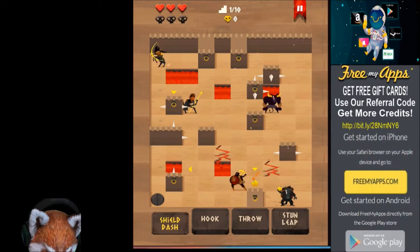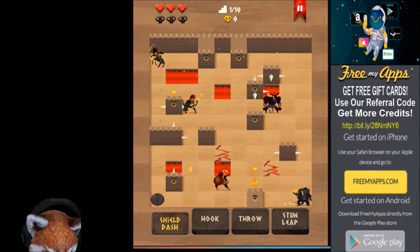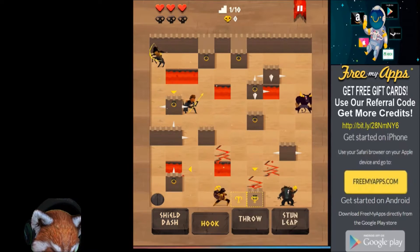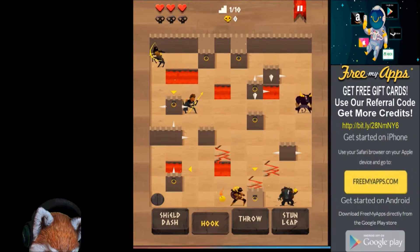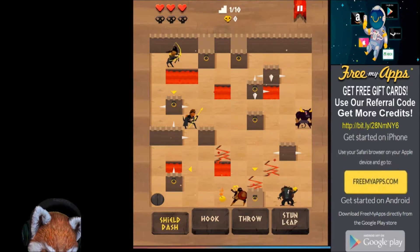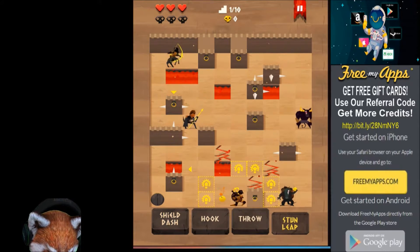I'm going after the guy at the bottom who keeps putting bombs next to me. Maybe I can hook this guy — nope. Oh, he's the one dropping bombs on me. I see you, bro. Let's do the stun leap.